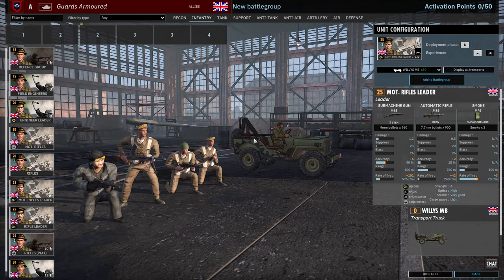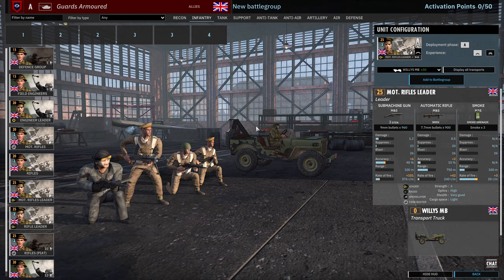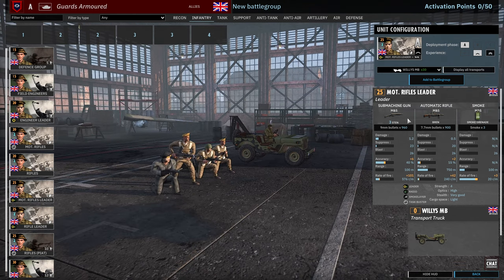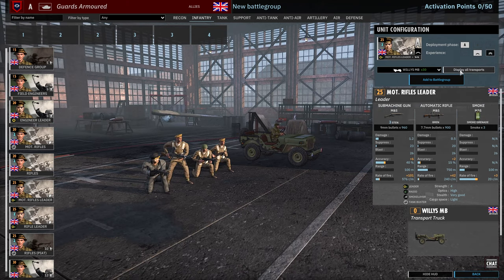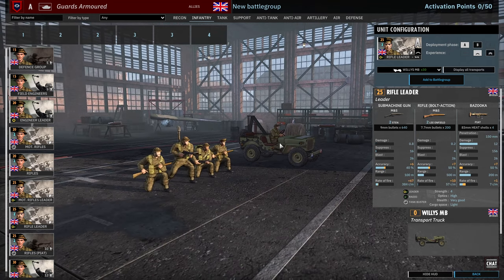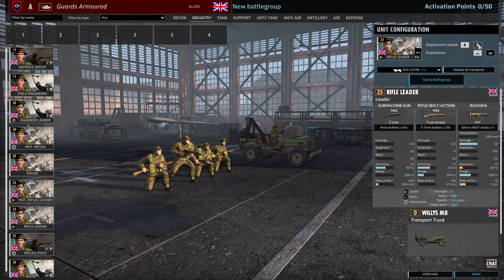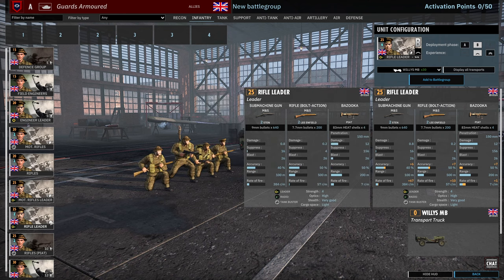Then we have the motorized rifle leader — three stands, Bren, smoke grenade. Actually a really nice setup for a leader squad just because all of their weapons can be used within 100 meters, they've got smoke to keep them covered, and they're only 25 points. Then there's the standard rifle leader with the PIAT — also 25 points, nice and cheap, available in B as well. Good to supplement PIAT coverage if you're relying primarily on rifles and field engineers.